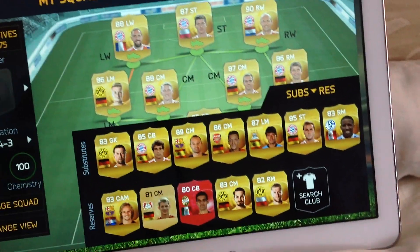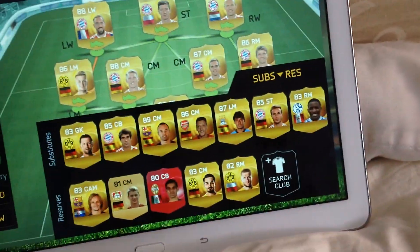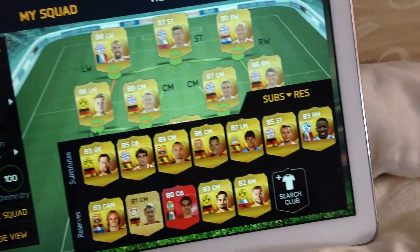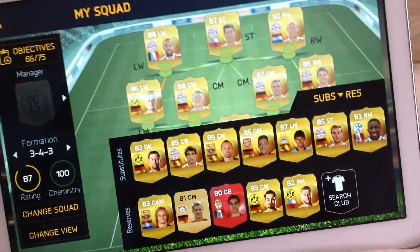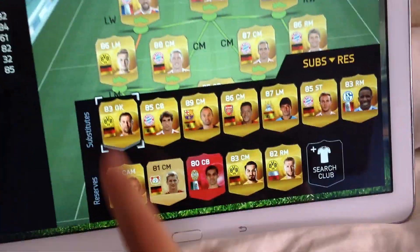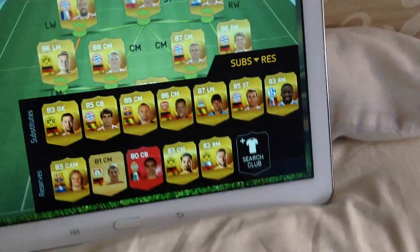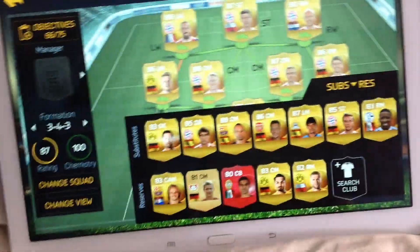David Silva, Ozil, you know. I'm trying to get Courtois and Sergio Ramos or Thiago Silva to replace David Martinez, and Widenfahller. I might change Fafun because he's only 83 — he might pull my rating down. So I'm trying to get 88 rating by this week.